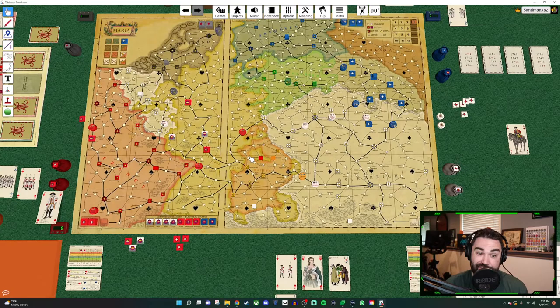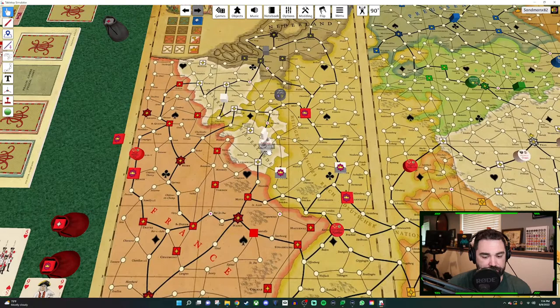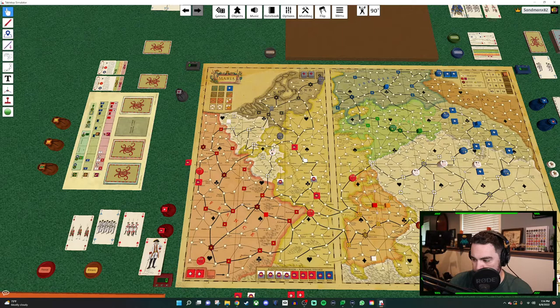Austria's power is related to a specific general on the Flanders map. General Ehrenberg is always considered to be in supply in the Netherlands, in the Pragmatic Army's area. When he's not in Austria home territory, he can also trace his supply to the Pragmatic Army's supply train. So even if the supply train is way over here, this guy is still in supply because Pragmatic Army and Austria are cooperating powers.